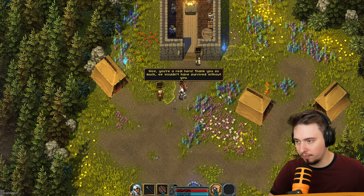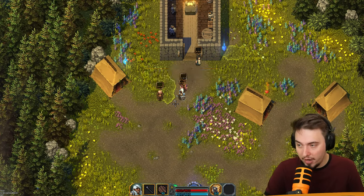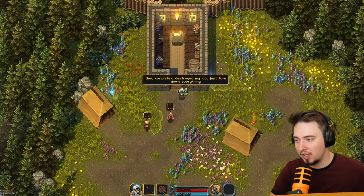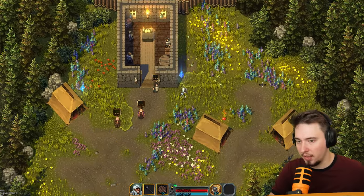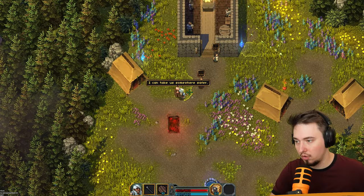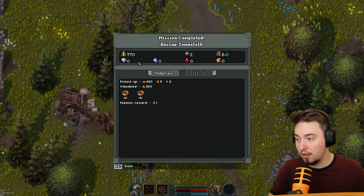Okay, now talk. Wow, you're a real hero - thank you so much, I wouldn't have survived without you. Those cultists will never stop coming now that they've found us, they've been very aggressive recently. You arrived like a blessing from above - they completely destroyed my lab. Everything's just fine. Can we continue, or do we need to speak to someone? Take us somewhere safer - and we created a teleport. Mission complete: rescue townfolk!